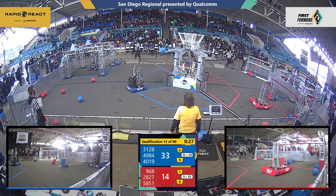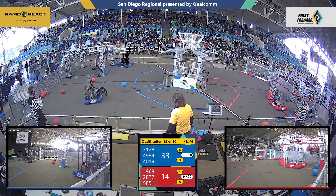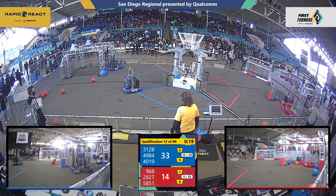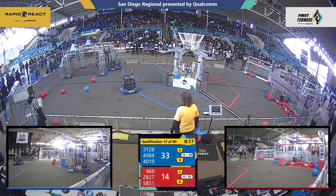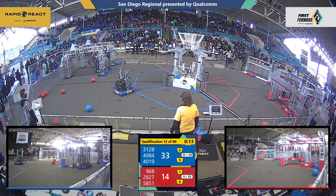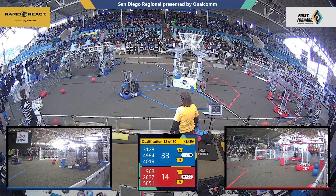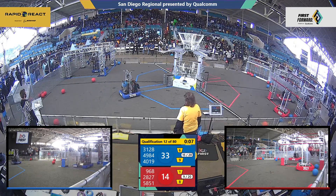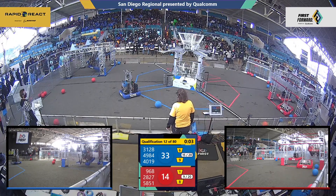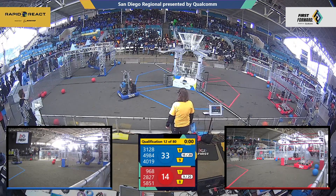Striking Vikings with a high hang now — see if they can switch it to a traversal. Bullseye trying to climb with a mid-climb, see if they can reach up for a high hang here. 9-68 going up for a mid-climb. Crown City Robotics inside the hangar zone — I think they're contemplating hanging, but they're worried about knocking off Striking Vikings. I think they're going to stand pat. Five seconds left. We have a second Blue robot with a mid-climb.